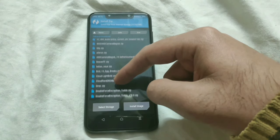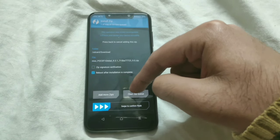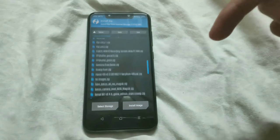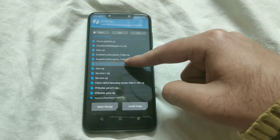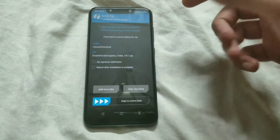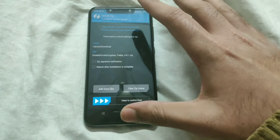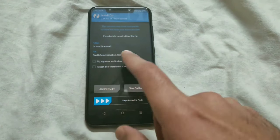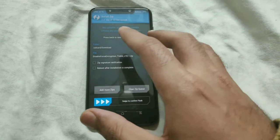Then tap on the home key and go to Install. From here, select the MIUI beta that you downloaded. And following that, select the disable force encryption zip — the link for that is also in the description box. This is important because if you don't select this, your phone will end up getting encrypted and that will wipe your internal storage clean, so you will lose everything stored on your internal storage.